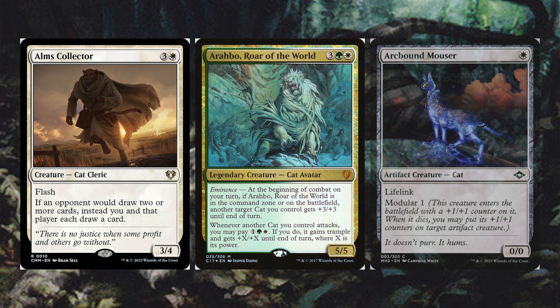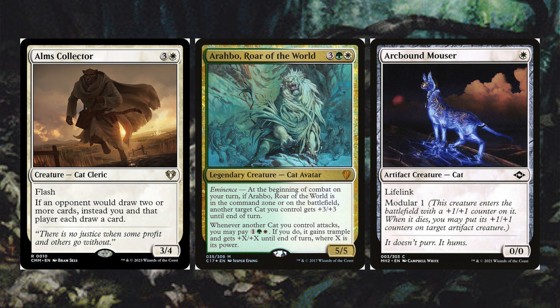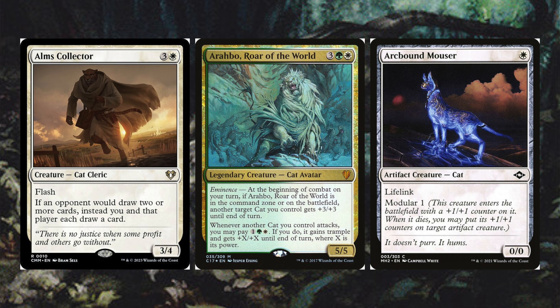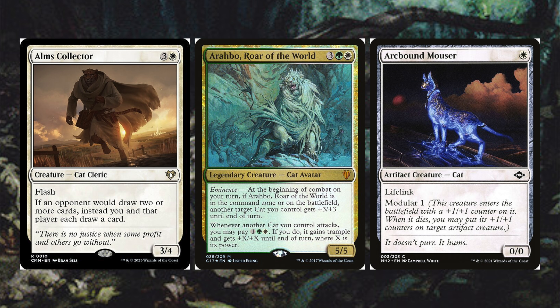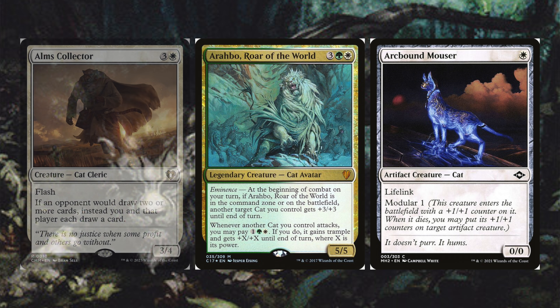First we have Alms Collector, Arahbo Roar of the World, and Arcbound Mouser. Alms Collector has flash — if an opponent would draw two or more cards, instead you and that player each draw one. Arahbo is the eminence cat commander from Commander 2017: at the beginning of combat, another cat gets plus three plus three, and whenever a cat attacks you may pay one green and one white to give it trample and plus X plus X where X is its power. Arcbound Mouser has lifelink and modular one — its base power is zero, so it'll get buffed every time we attack with our commander.